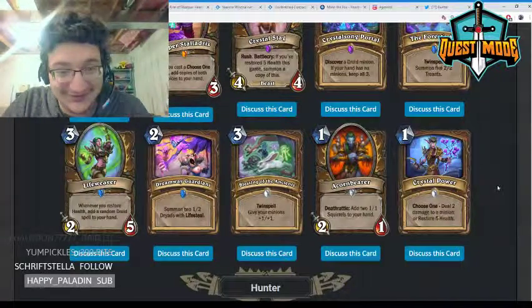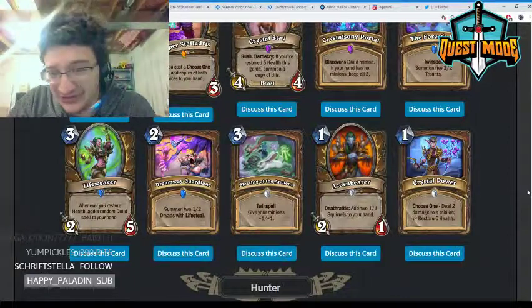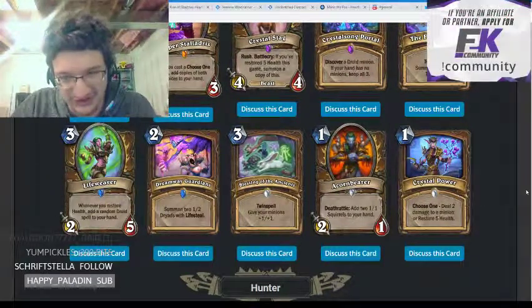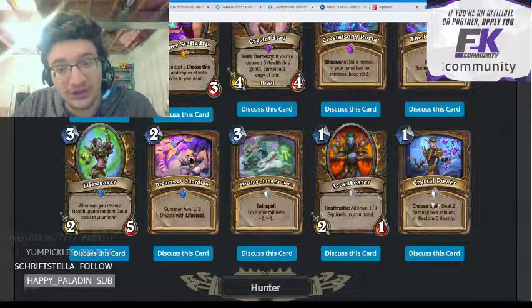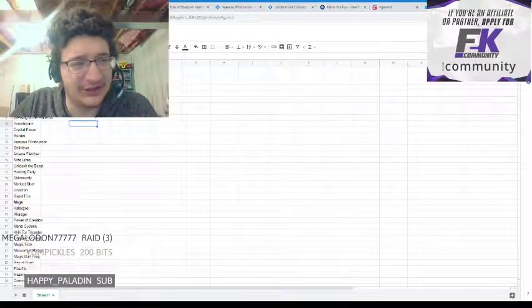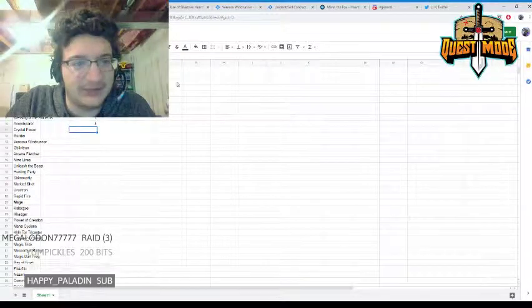Acornbearer — one mana 2/1, deathrattle: add two 1/1 squirrels to hand. This card is decent — and yes, it is nuts. It's a reasonable card and might see play in aggro Druid because it gives you three bodies to work with. I'll give it a three.